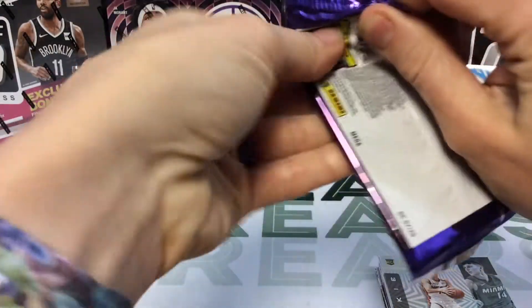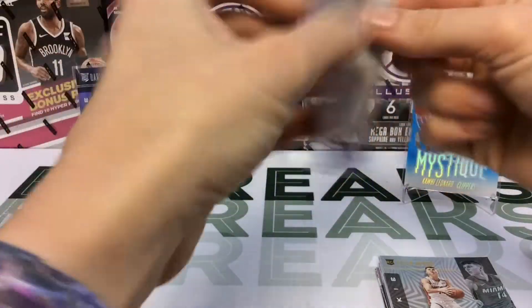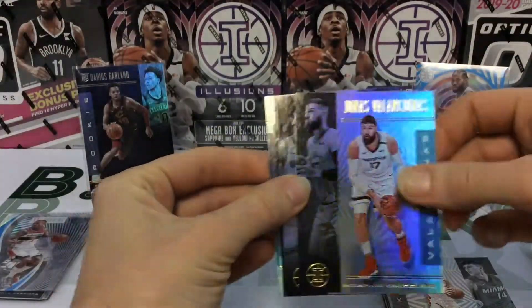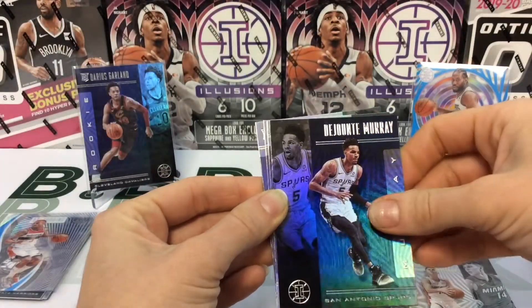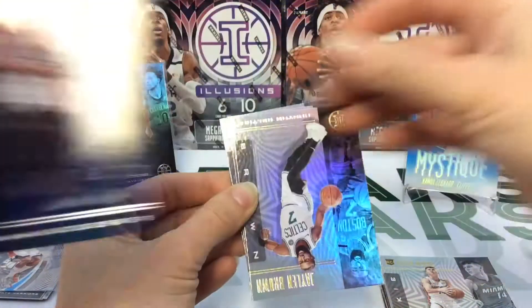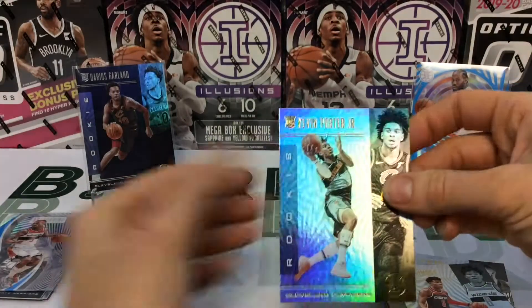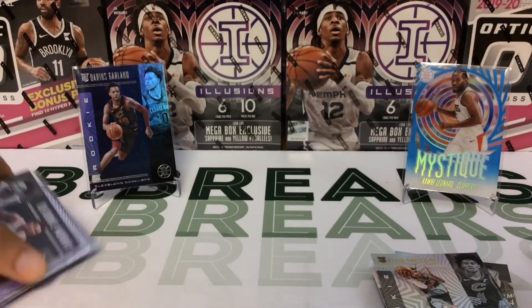Last pack, let's go! Jonas Valanciunas, Danilo Gallinari, Deontay Murray, Jaylen Brown, a Ruey, and a Kevin Porter Jr.